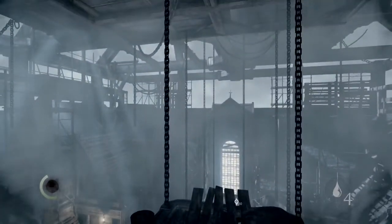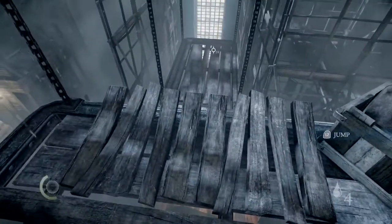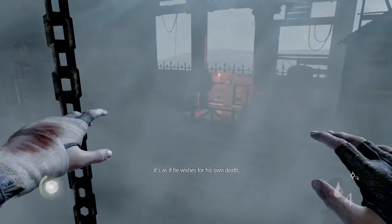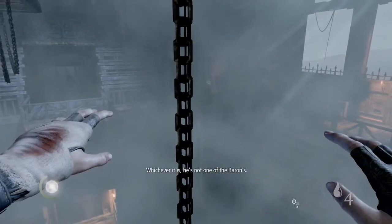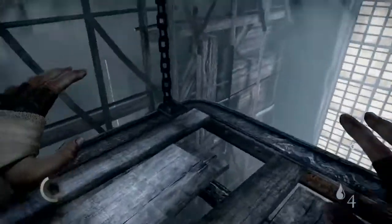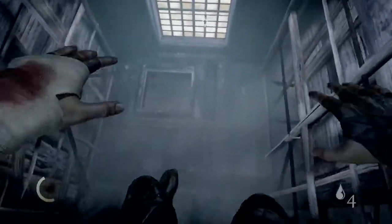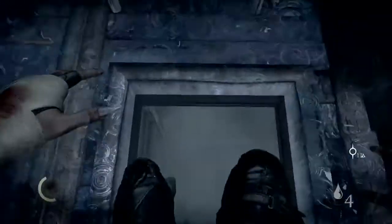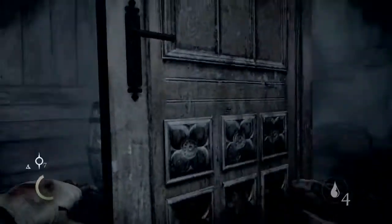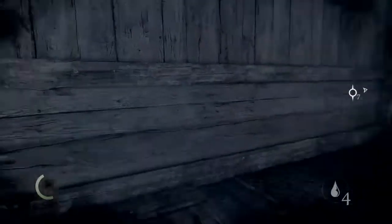On this platform you do want to remain crouched, because there is light and you don't want anyone to see you — for instance that guy. We're just not gonna tempt fate, we're just gonna keep going. Crouch again so that we're in the darkness. Now we can just go ahead and drop down, go through this door, and trigger this FMV.